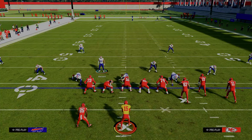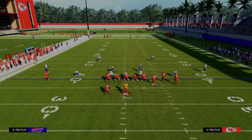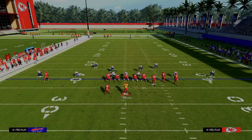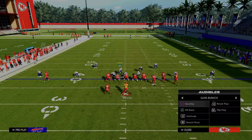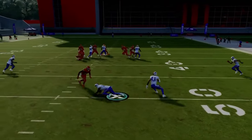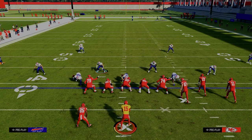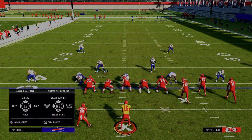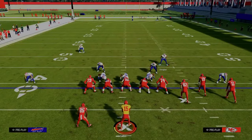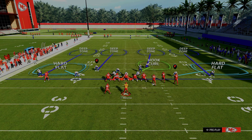The last tip to make this defense as good as possible is to manually click onto your safeties and drag them down. By dragging them down, that's going to really help against things like Y curl and any kind of seam streaks in the middle of the field, doing a significantly better job defending that. If you want to keep it simpler, you could only drag down the safety on the actual seam streak threat side. But personally, I still think there's a massive advantage to dragging both quarters down.